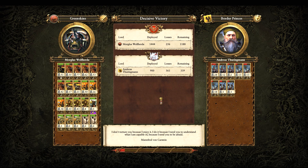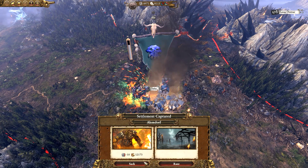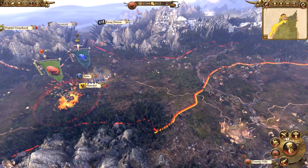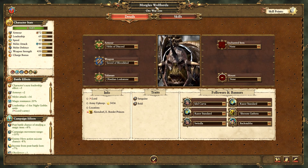We can take that settlement - not entirely sure if we can colonize it but we can definitely sack and raze it. Sack it for 12,000 - yes please! So if we go to Morgulis he's got all of his followers already so we don't need to worry about that. He has leveled up so we'll go for Shooters now and max that out as usual. He can go into raiding camp for this turn.